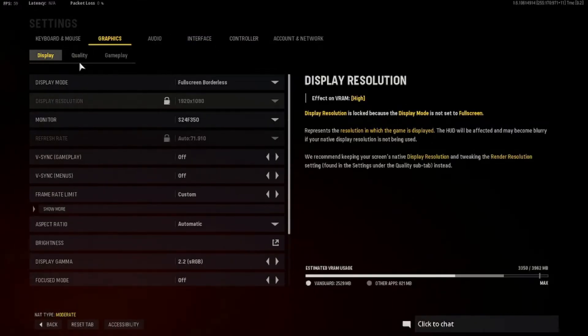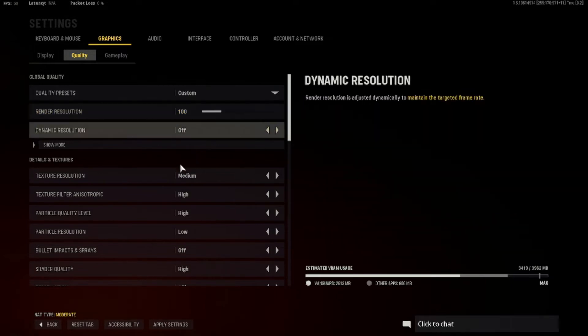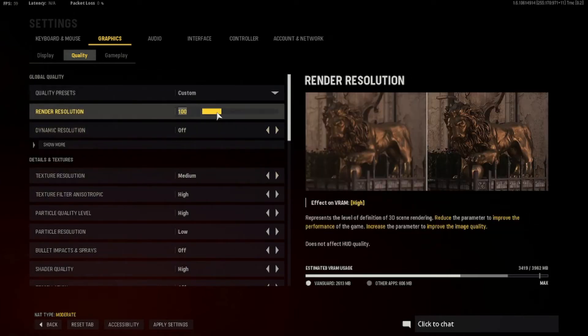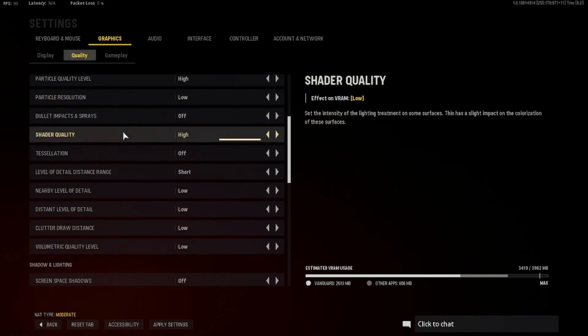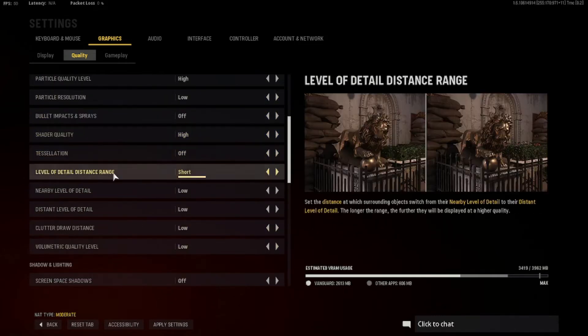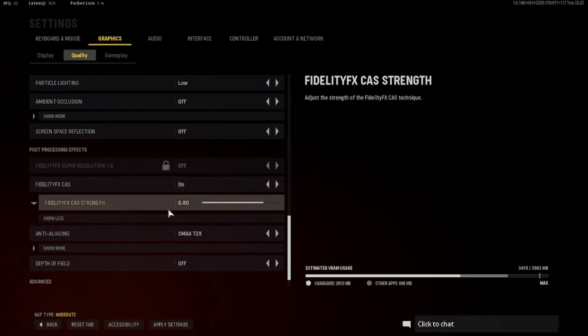Full screen borderless. Quality is Custom, render resolution is at 71 — I should probably put that to 100. Dynamic resolution is Off. Texture resolution Medium-High. Shader quality High. This is all for PC so if you're on console don't copy this. I have Fidelity FX CAS on at 0.80.